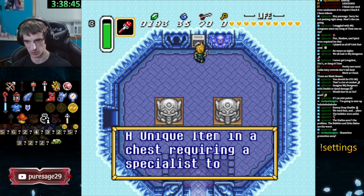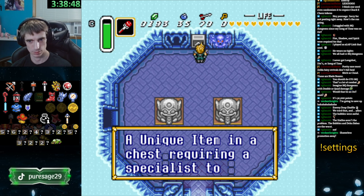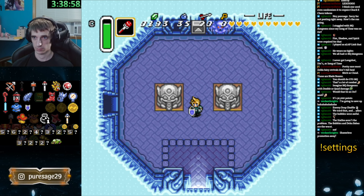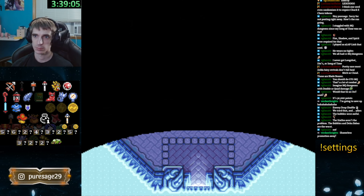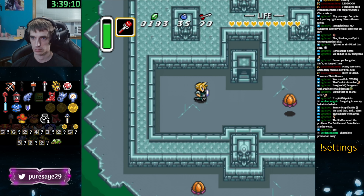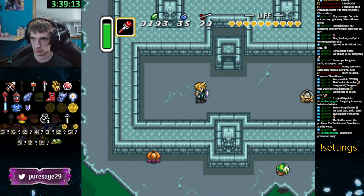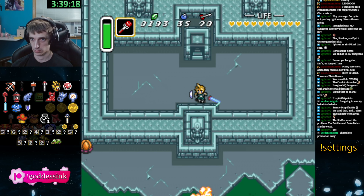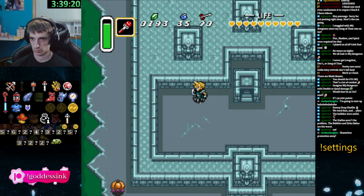I wish I had the better magic meter, or half magic. Unique item in a chest — requiring a specialist to unlock. Oh, that's actually a good hit! If you skip Dungeon 5 and do Dungeon 4, we can take the frog to the blacksmith and then unlock the purple chest, which we can take to the thief and open it — which is what this clue is. Yeah, we can do that. Though I actually don't even know if we need to — we might just have to save the blacksmith, but you have the gold glove so we can do that either way.